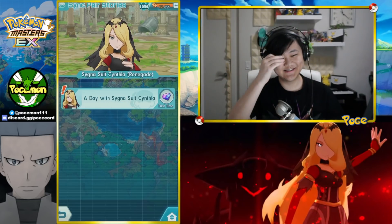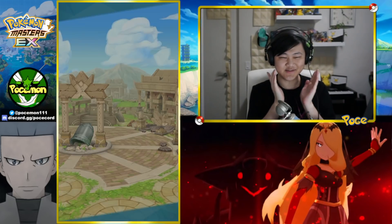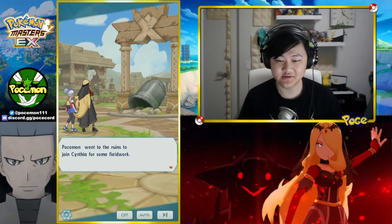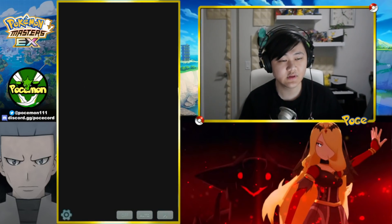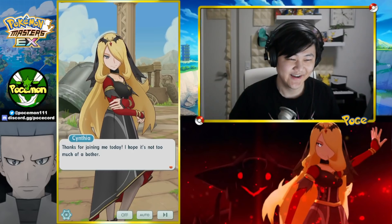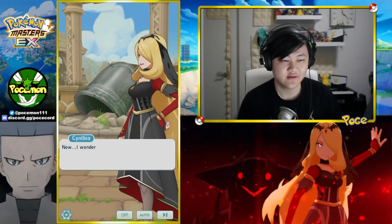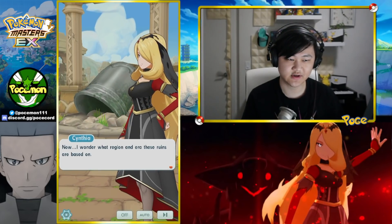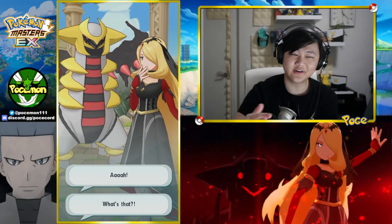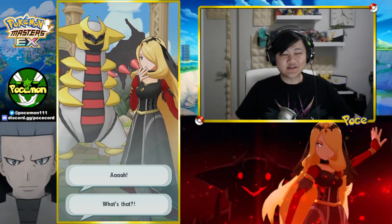Alright, calm down a bit. Let's check out what it's saying for Cynthia. Posted: went to the ruins to join Cynthia for some field work. I suddenly love field work now. 'Thanks for joining me today, I hope it's not too much of a bother. I tend to notice things when you're around so I figured I'd invite you.' That's very nice. I wonder what region and era these ruins are based on. Outside of just being a badass very cool trainer, her design — she likes field work, archaeology, all this stuff. It's very cool.